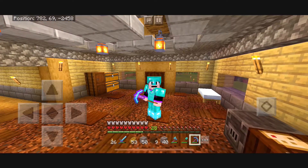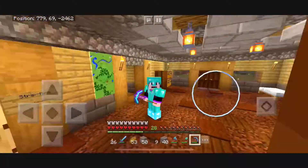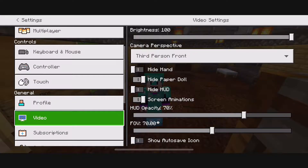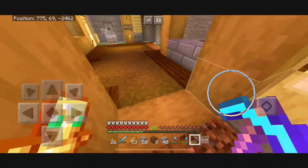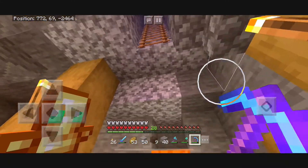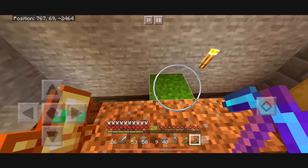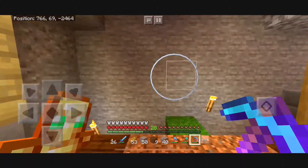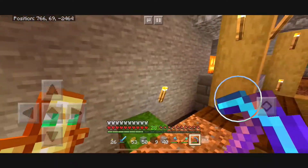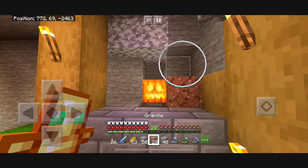Hello and welcome back everyone, this is Trevorcraft. We're back in the survival world — I've been playing this a whole lot, so I feel like this is going to be the only thing I do for a bit. I'm currently working on this room here; I'm going to put a little chicken egg farm right here. This path is going to either go down immediately or just go out and then down — I haven't fully decided yet, I might want to have a side path.